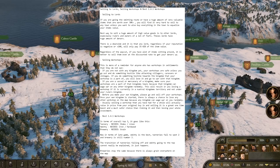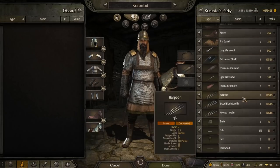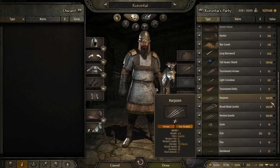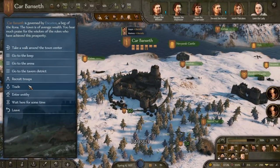So, selling to lords. Let's say you're going the smithing route, or you have a lot of valuables from fighting wars or whatever. You go into your inventory and, as you can see right here, I have four of these items worth about a hundred thousand. If we go to any town like this one right here...